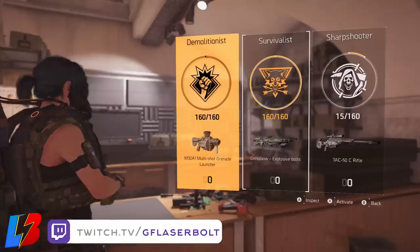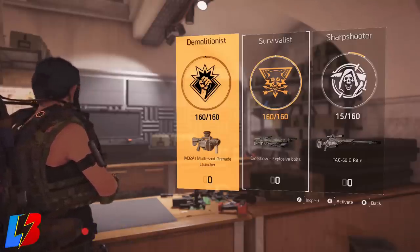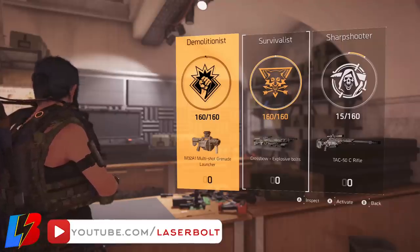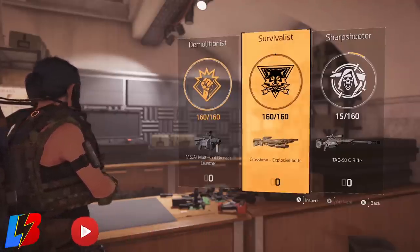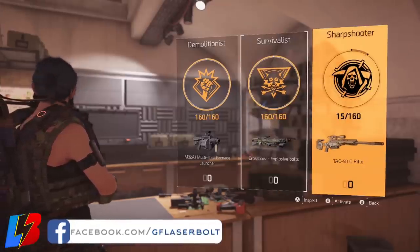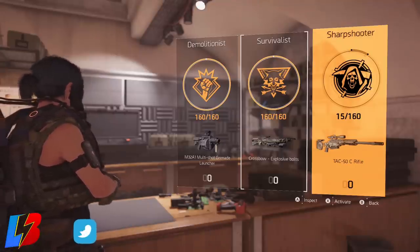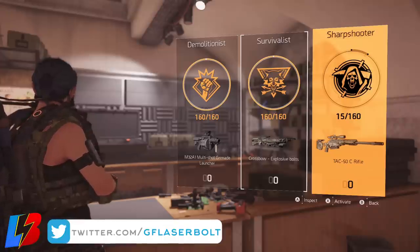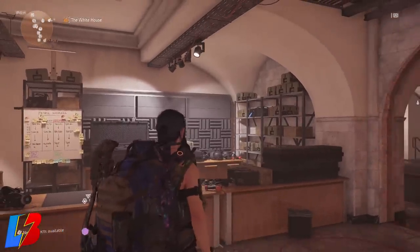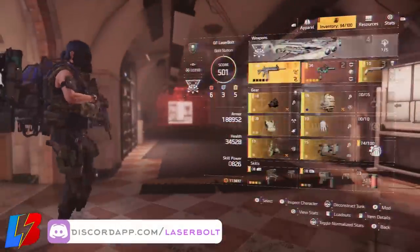Number two is knowing which specialist works best with that specific weapon. Quick overview: demolitionist — if you want an LMG build, you go demolitionist. Survivalist — if you want an assault rifle build, you go survivalist. Sharpshooter is a tricky one because it works fairly well with almost every class, though some attributes are kind of hindering for specific weapon types. So: pick a weapon, then pick a specialist.